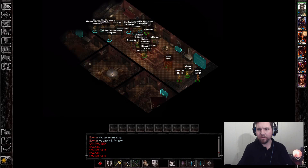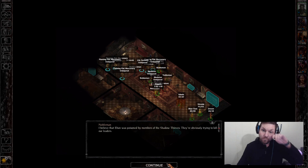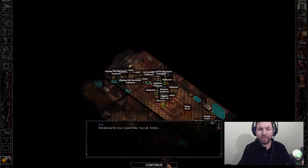Once I get the sphere on Belt, I'll cast it right away. I'm gonna skim through the dialogue. I go through these in the story run — you should totally check out my first story run — and I'll probably do something similar when I have Gideon go through it.